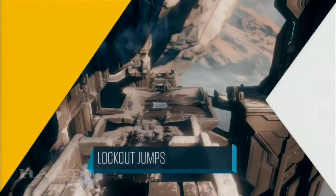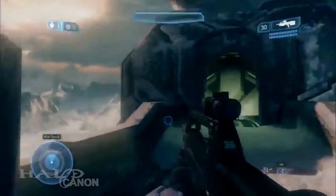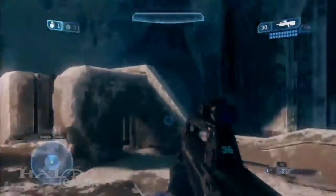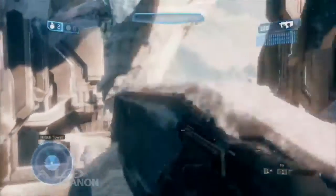This updated version of Lockout is more about optimization than broad changes, and one area that this really shines is the skill jumps and trick routes that exist on the map. Let's walk through a few of these. Let's start with the area called the BR Tower, due to the fact that the battle rifle spawns from the top. If you're coming from top mid, then jumping to the top is as easy as one, two, three. It's also easy to do from the left side, also known as the open ramp, and also from the right side, known as the library.